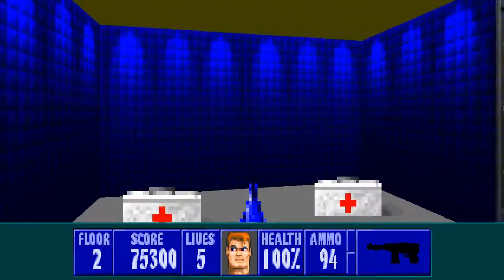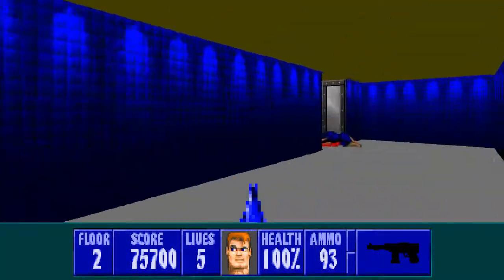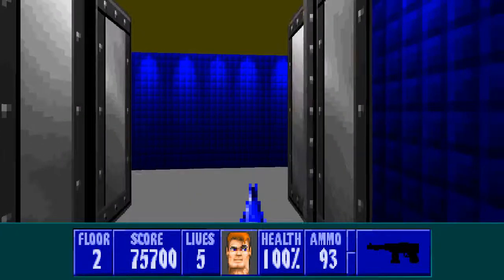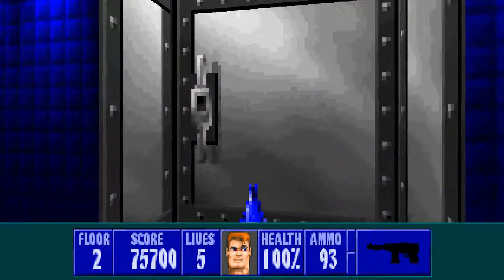The door on the right has nothing except the Schustoffel, a couple of medikits there, a lone guard in this room, and a couple of bits of treasure. Now what I'm going to do is circle back and head towards the starting room here, and I'm going to go this way next.